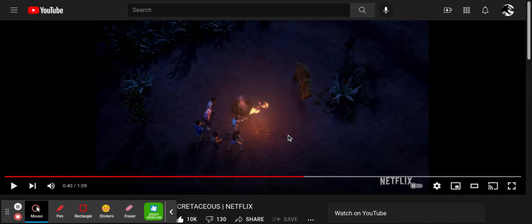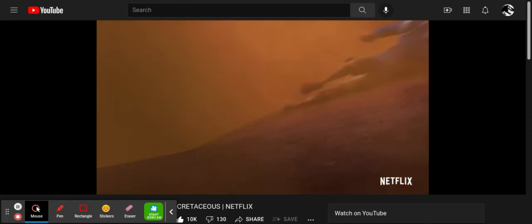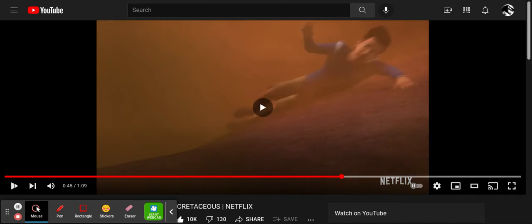And then we have our first look at a saber-toothed tiger in the Jurassic World franchise — this is history, guys. We got the saber-toothed tiger, which was in the earlier scene. And then we got this thing with Kenji falling off of something in a desert sandstorm.